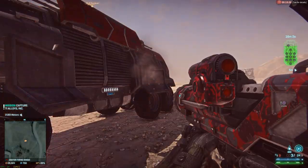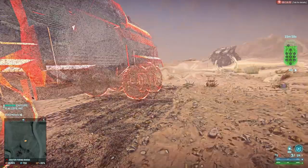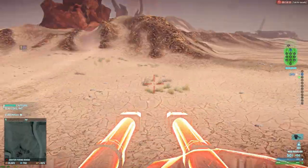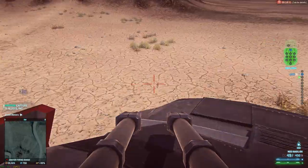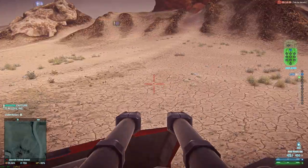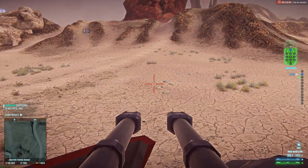Some of the stuff you've already seen from that official video that came out as well. If you're on the Sunderer gun and you fire — a bit like being infantry on the ground — you uncloak temporarily. And then after a couple of seconds, you re-cloak again.